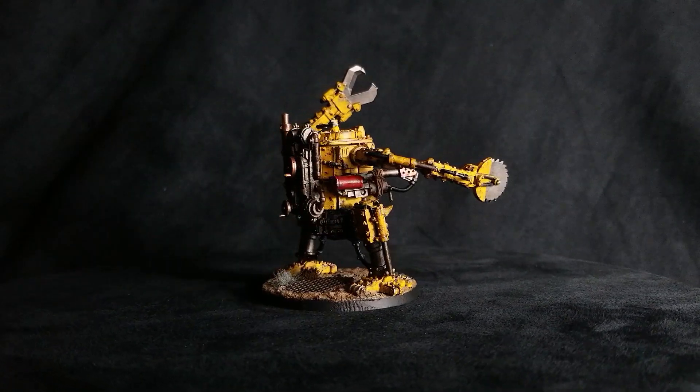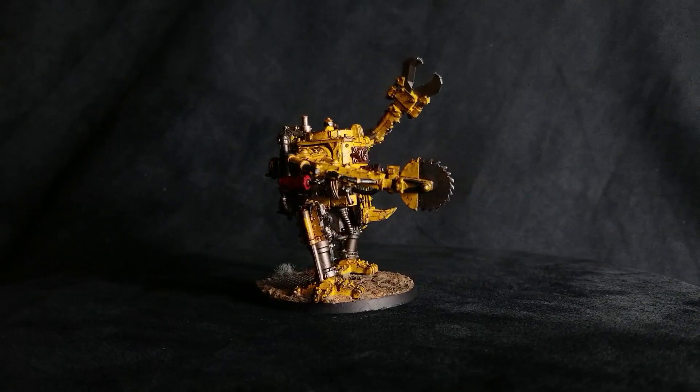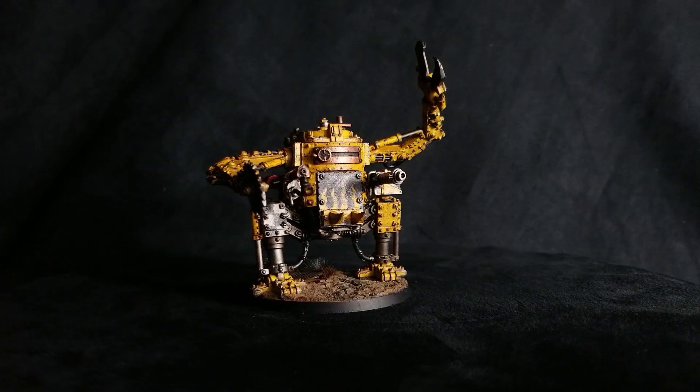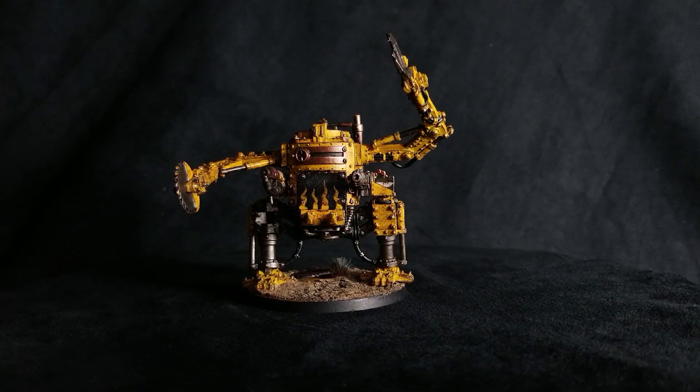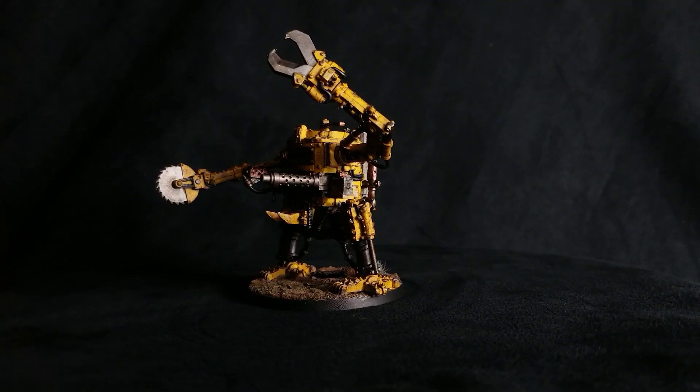So segueing into weaknesses - whether you're playing against Death Dreads or playing with them, be mindful of these things. They only have at most 6 attacks base, assuming you don't get Dreaded Death Machine or Goff's exploding attacks off. So if you drown this thing in fearless hormagaunts, it's never going to move - you can easily bog it down with cheap troops and it can get stuck there. The other thing is move blockers or screens. They can't fly and have a relatively slow movement unless deep striking. Even if they deep strike, a guard player can just blanket their Leman Russes with 10 guardsmen and you have to go through them - you can't go over them.